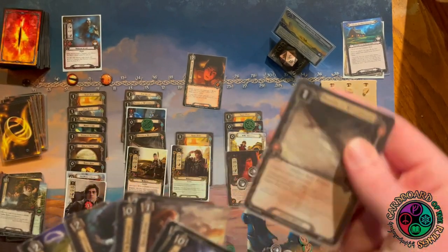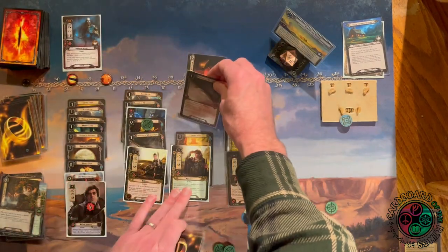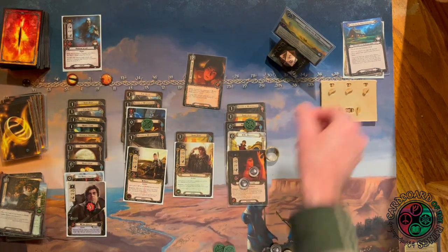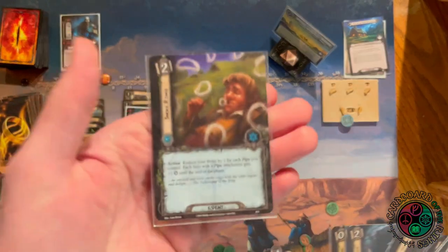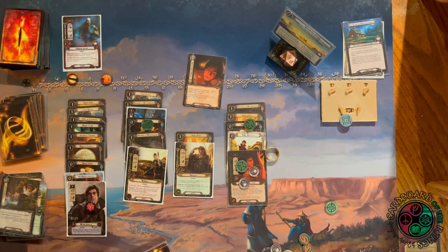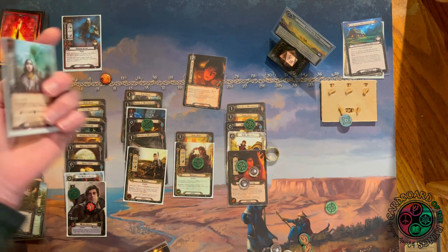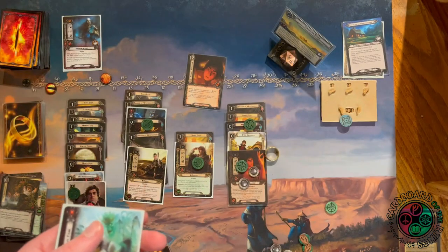I have lots of ways to boost willpower now so we should make a ton of progress. All hobbits are boosted by one from Frodo's Intuition. Sending everybody but Merry — his willpower is zero and he can't quest. We reveal Frozen by Fear again — surge, doomed one, I can't trigger anything. I cancel it for the third time! Instead we get a Stone Ring, just three threat, meaning we're going to make four progress.